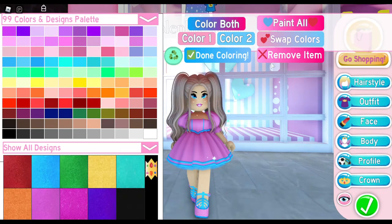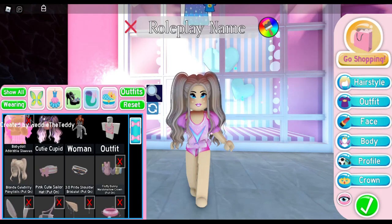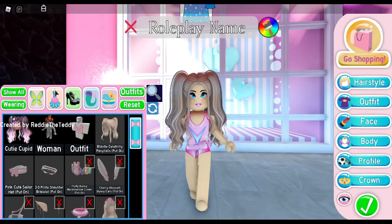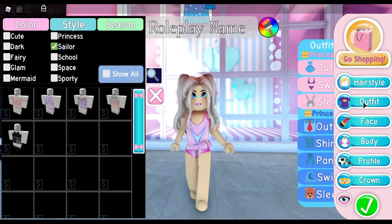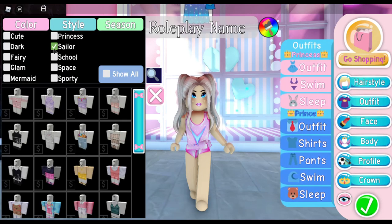I'm going to remove the hairstyle and start fresh. The first tip is to think about what you want — a specific color, aesthetic, or theme. Think about what type of outfit you want and then go into the outfit search and look for it. I think we are going to use the sailor theme.